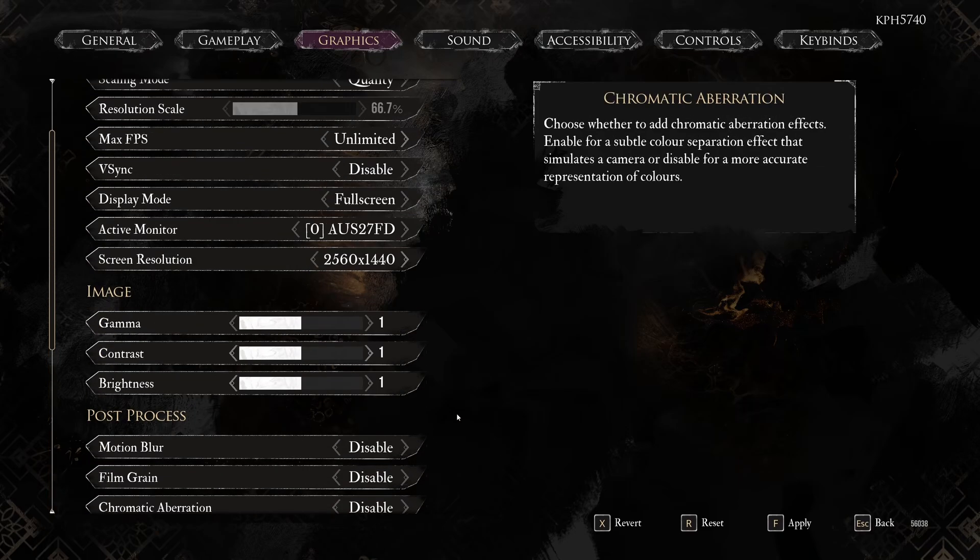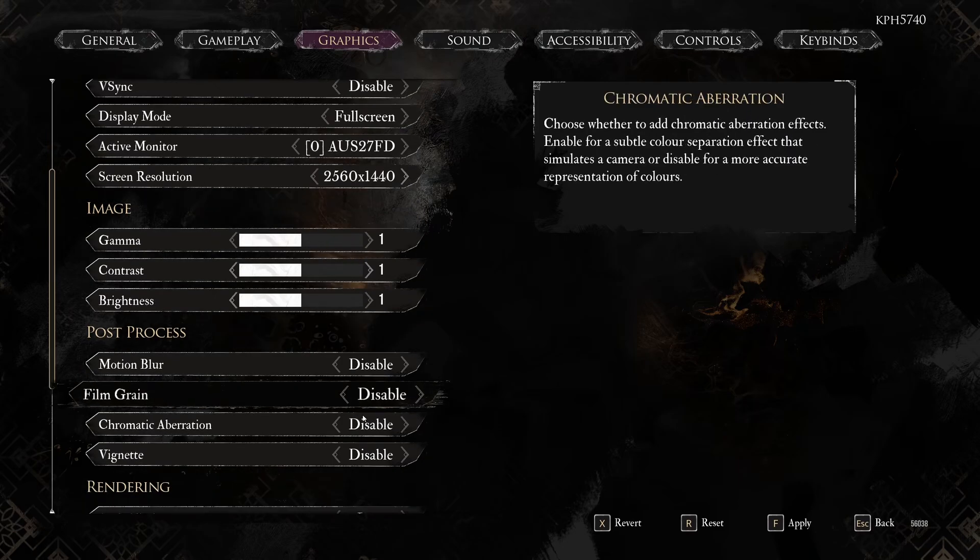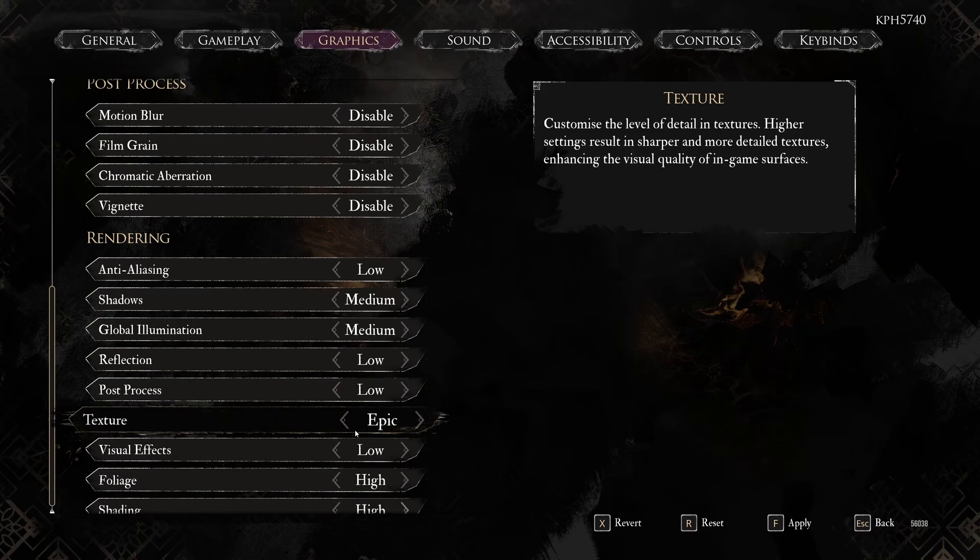So that's pretty much it. I showed you all the options — it really depends on your goal and resolution, whether you want 60 FPS, 120 FPS, 4K, 2K, or whatever. Just make your decision and do some testing. If you have any questions, comment in the YouTube section with your rig — CPU, GPU, and RAM — and I'll try to help you the best I can. Don't forget to subscribe to the channel. Peace.